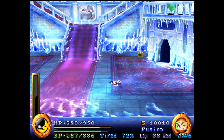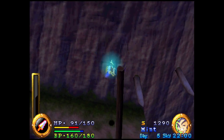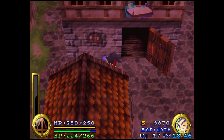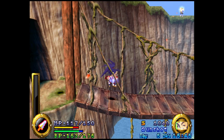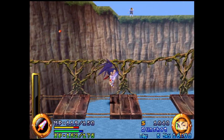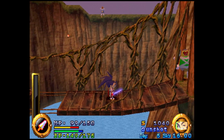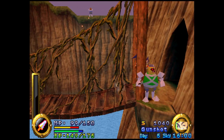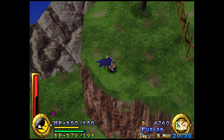Brave Fencer Musashi has a fatigue system tied to an in-game clock. Time passes as you play and day turns to night. There's an actual calendar system present too, with the current day on display in the corner of the screen at all times. If you spend enough time out adventuring and fighting enemies, Musashi starts getting tired. And once the fatigue meter is full enough, your movement starts growing sluggish — you literally cannot run anymore. So every now and again, it pays to take a break and either rest out in the field or at an inn.